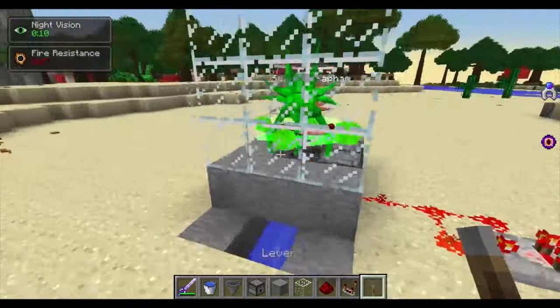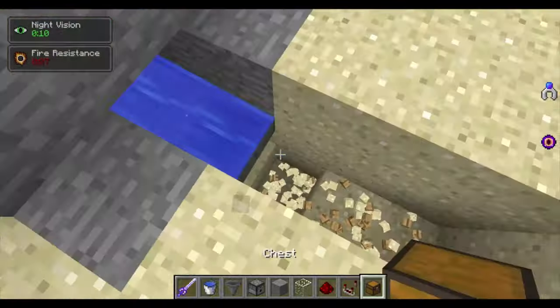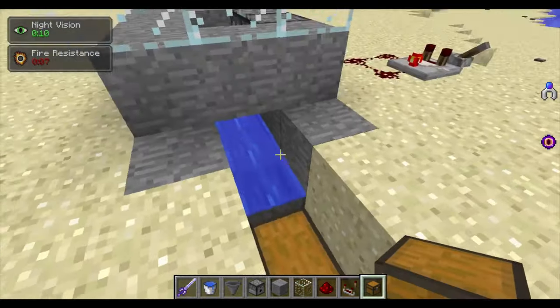Place a lever and flick it. Make sure to break the stone that is formed every once in a while or xyphons won't spawn. You can place a dropper and a chest at the end to catch all your loot.